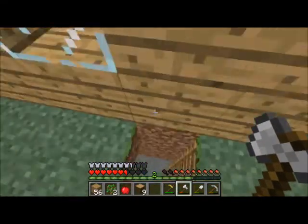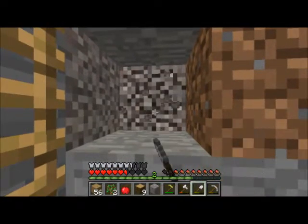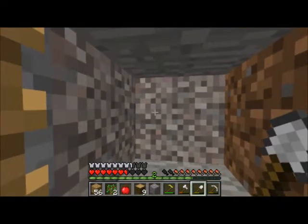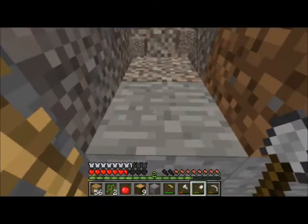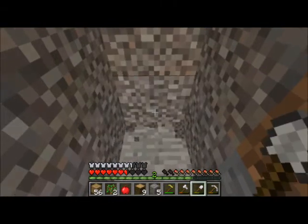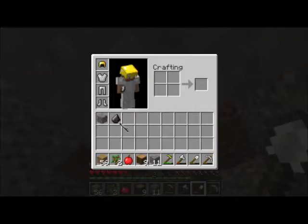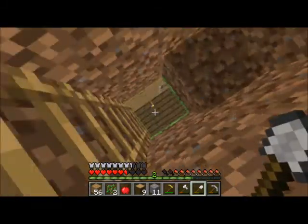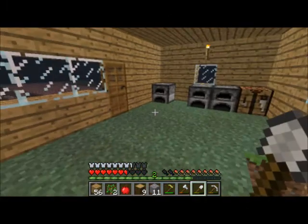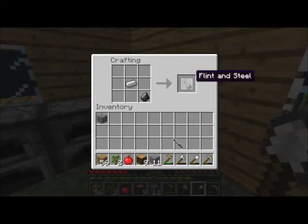Do we even have any iron? Yeah, we do. I'm gonna go down here. I'm gonna dig out that rock there — cobblestone, stone, whatever the heck it is. I got a flint. This way I can just burn down this tree over there, because that would be way too much work otherwise. And I pray I didn't go over the five minute thing, that way stuff didn't despawn. Because that would suck.